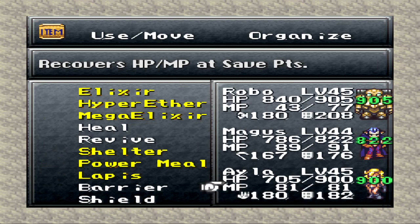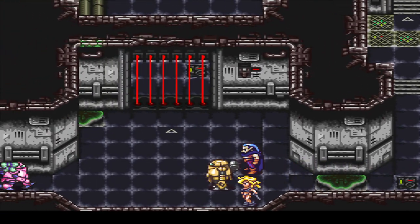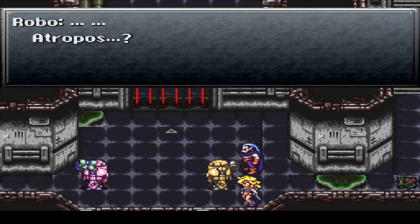There we go, let's shelter up. There we go. Okay, nothing else around here, so let's keep on... Oh, hi — pink robot! That's a cool ribbon you got there. Reminds me of the Cute Ribbon from Lunar 2.